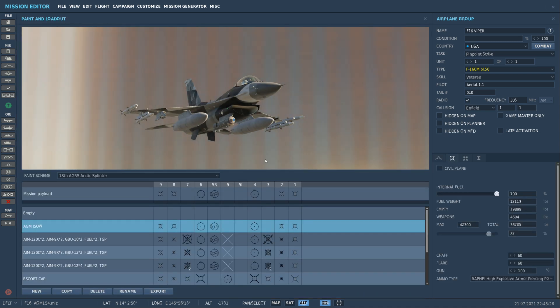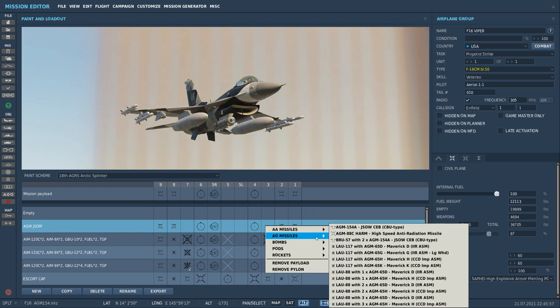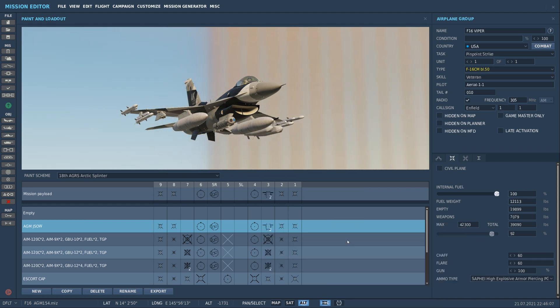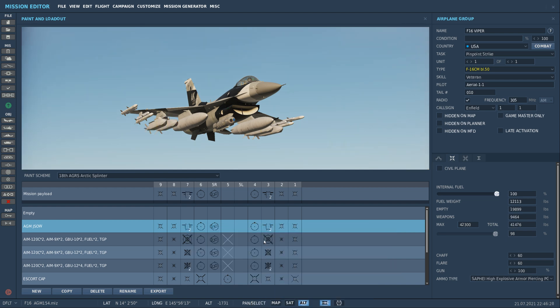Let's go to the loadout screen. We're going to load on pylons three and seven, air-ground, AGM-154 Alpha. This is with a BRU-57 bomb rack that will let you hold two. On pylon seven as well, air-ground, AGM-154 Alpha with the BRU-57 pylon for a twin loadout.